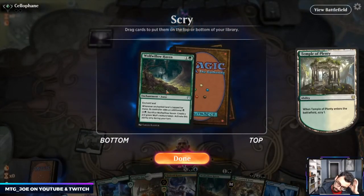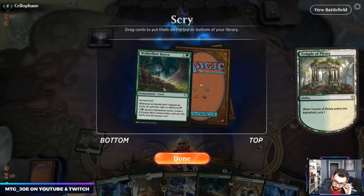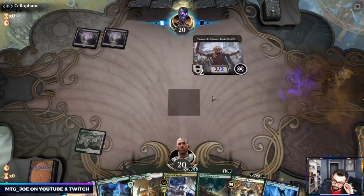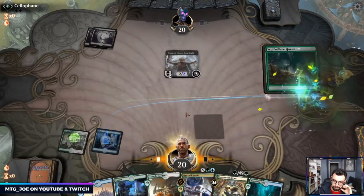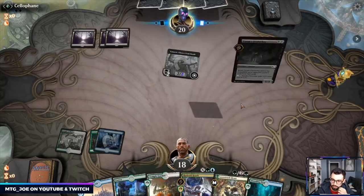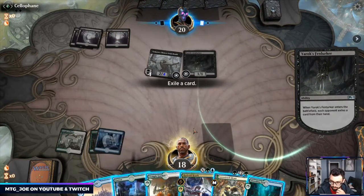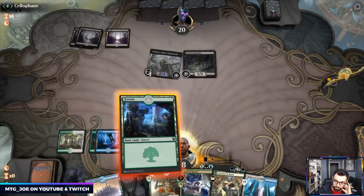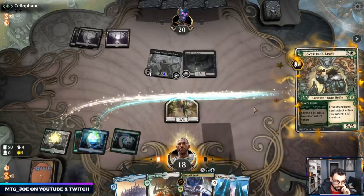Wolf Willow again is not bad — we can produce a lot of mana into a Hydroid Krasis. We also have Lovestruck. Next turn I could Lovestruck and Heart's Desire — go Fenlarker. Got enough blue so let's just get rid of Breeding Pool here. This should just stop them from attacking for a couple turns. They do have removal. They have Shepherd — they'll exile a card but I don't really care.